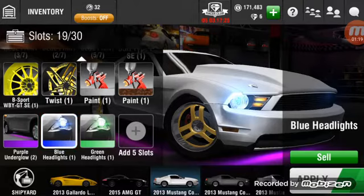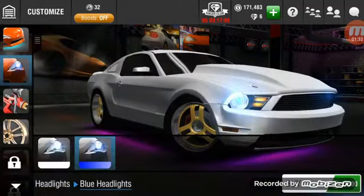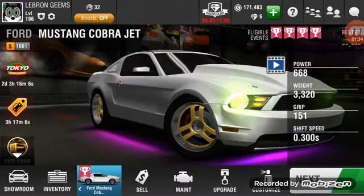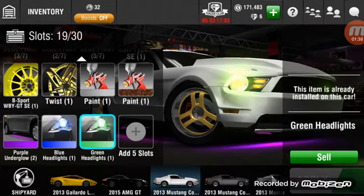I think I got the blue headlights from the racer club. But if you guys didn't know, don't waste your money on people trying to sell blue headlights out of their inventory. You can just go to headlights and get the blue ones right there for free, which is kind of a waste but whatever. And then I got green headlights.